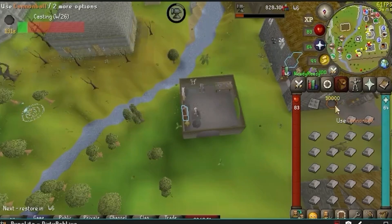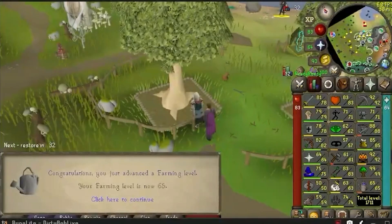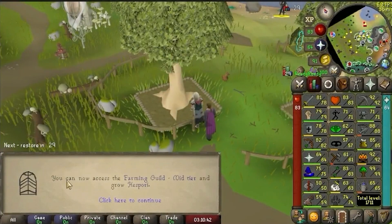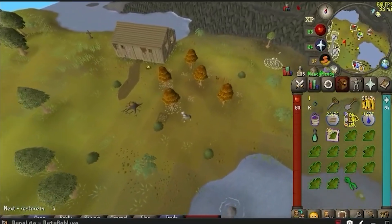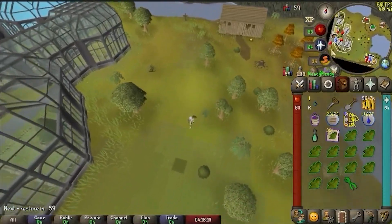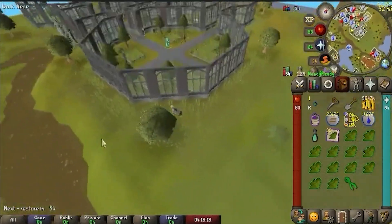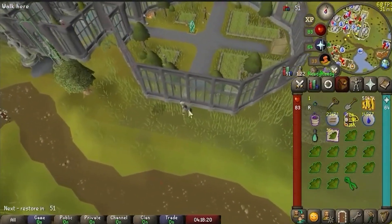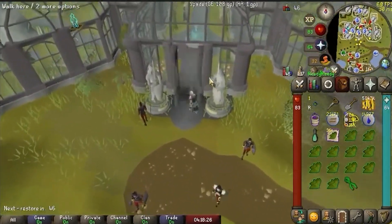Coming back to smithing for a moment — we are officially a third of the way there: 30,000 cannonballs on each account and the end is in sight. An important smithing level for my main, and I pushed a little bit harder on some hardwood trees to get there. We've unlocked the second tier of the Farming Guild and one more herb patch. A funny thing happened right at the end to throw off my herb seed numbers: one of my plants was diseased, so instead of being wasted it went into the next round of farm runs. So I can't do 499 seeds — this is why we're planting one right at the Farming Guild.